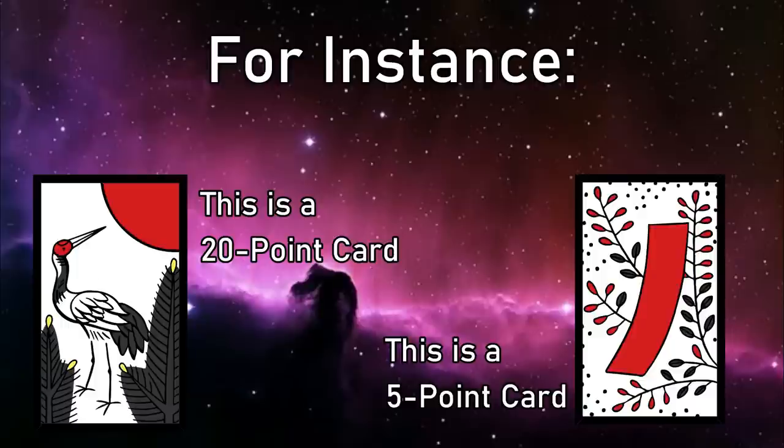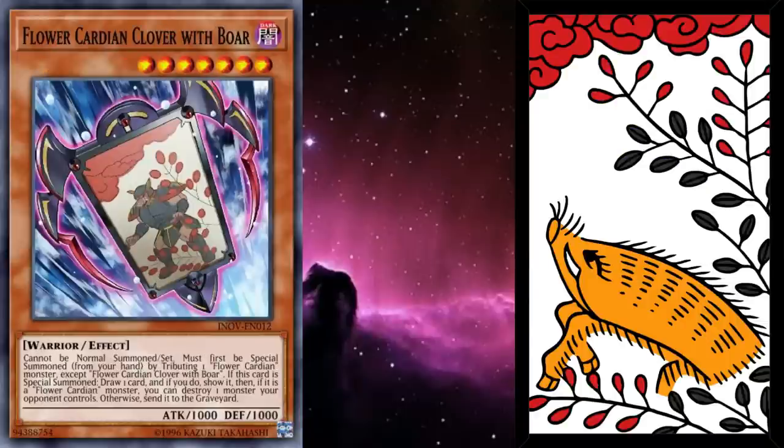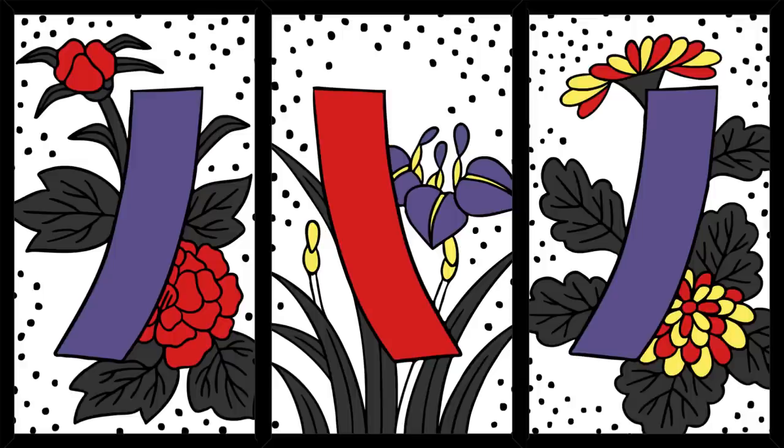While the cards themselves don't traditionally have a number on them to identify their point value — it's something you're meant to memorize — the Yu-Gi-Oh cards actually help a lot in this regard. The 1-point cards have 100 attack and defense, the 10-point cards have 1,000, and the 20-point cards have 2,000. Basically, you take their value as a Hanafuda card, multiply it by 100, and that's how you get their Yu-Gi-Oh stats. Strangely, they haven't printed any of the 5-point scroll cards, but if they did, they'd be at 500.